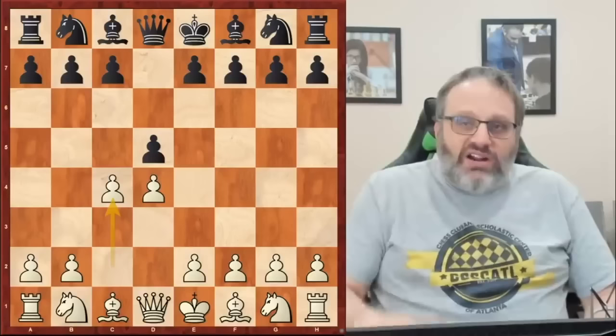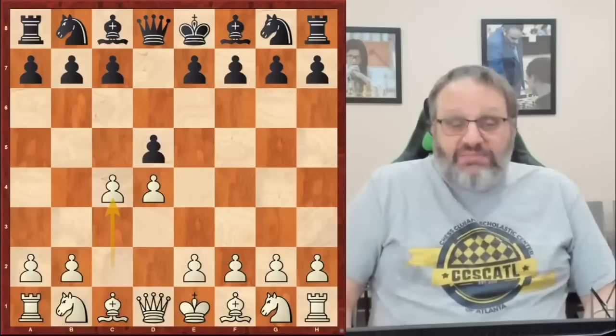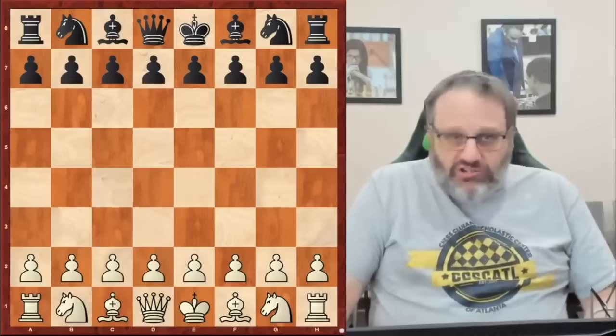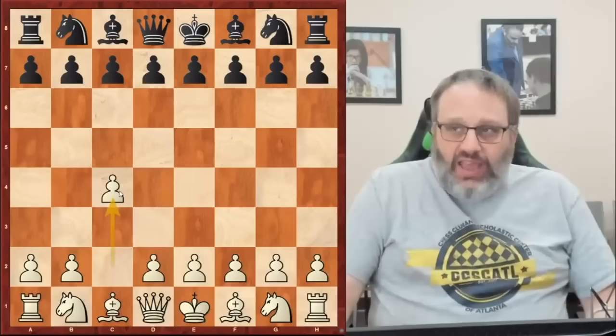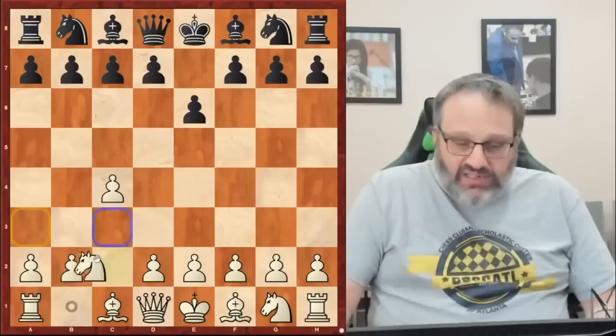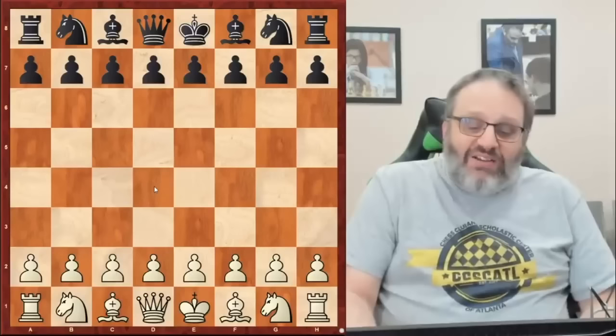This is the starting position of the Queen's Gambit, although you could actually transpose and get to these positions another way — many other ways. As an aside, when Karpov played Korchnoi in 1978 and 1981 for the world chess championship, when Korchnoi was white, a lot of times he would play the English opening and Karpov wanted to play the Queen's Gambit with black. So he would play E6 and then D5 and they would transpose to the Queen's Gambit.